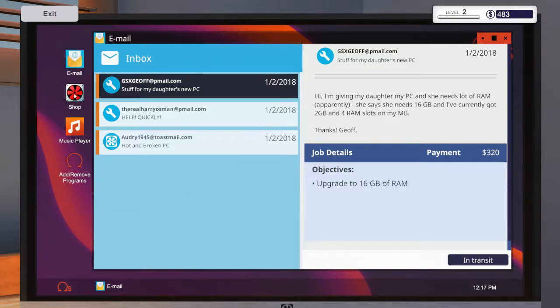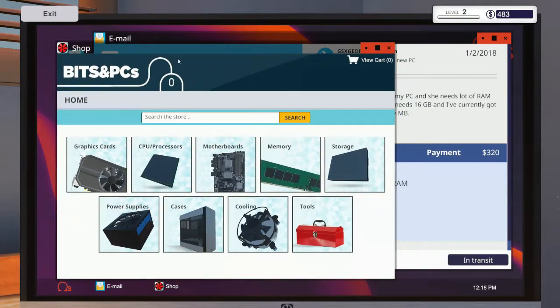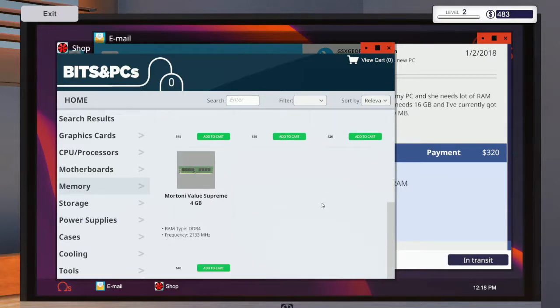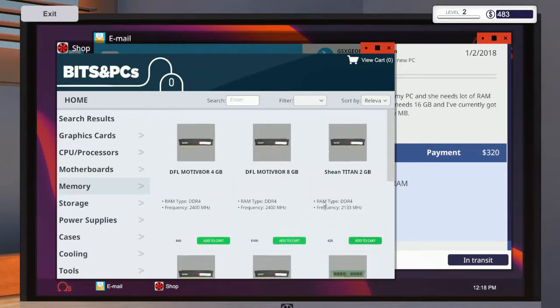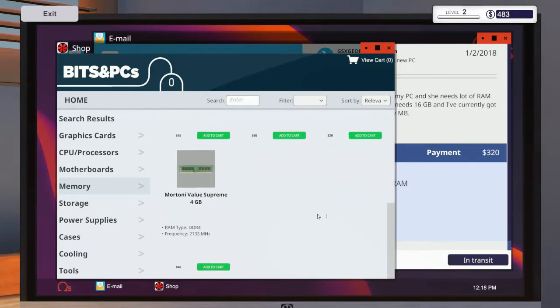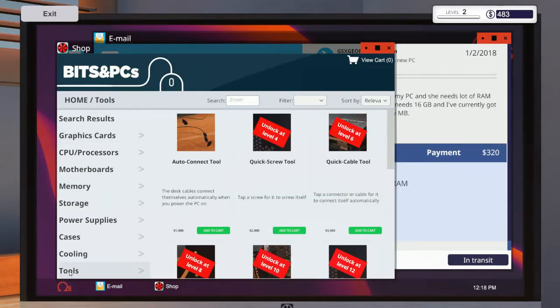I know there was DDR2, DDR3, DDR4, and so on. I'm hoping there isn't that kind of differentiation. Let's go check the shop — I just want to get an idea. DDR4, DDR4, DDR4 — it looks like everything's DDR4, so I'd imagine it's not going to have us do something we can't purchase.